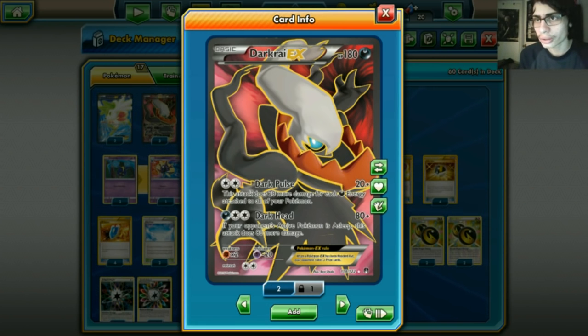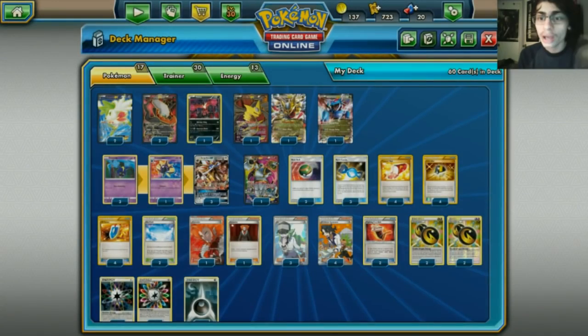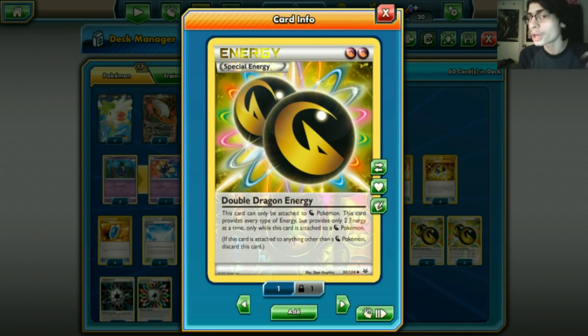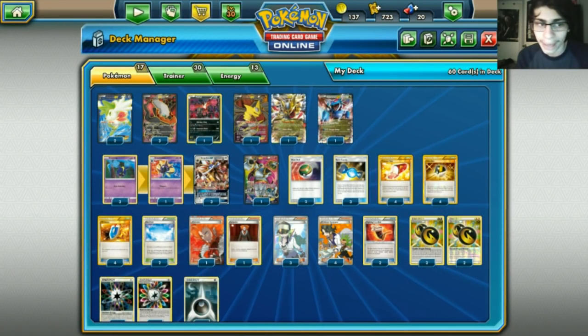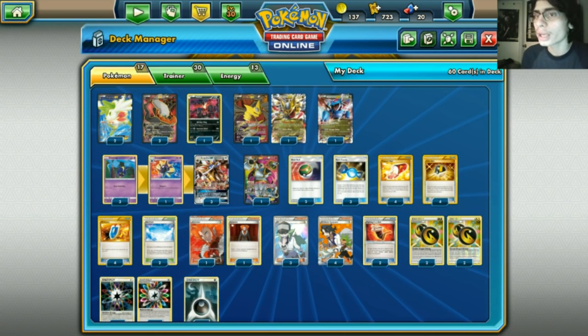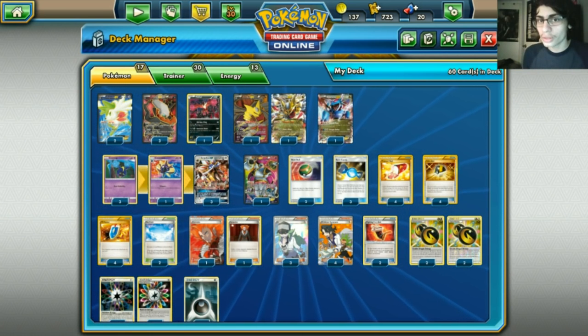Dark Ray Dragons is very good, but what if we ran Dark Ray with Solgaleo GX? Solgaleo GX is a very good card — one of the best GXs in the format. It has a good ability in Ultra Road, which acts like a built-in Switch, but it also has the GX attack Soulburst: search your deck for up to five energy cards and attach them to your Pokémon any way you like. This is incredible because it's any energy — you can attach Double Dragon Energy, which counts as two Dark energies for Dark Ray's Dark Pulse.